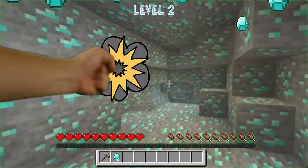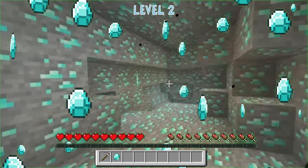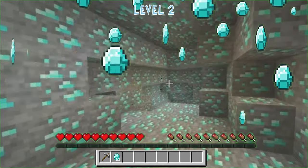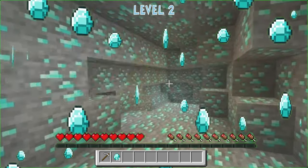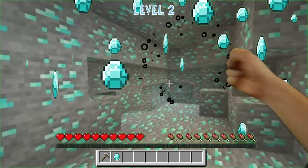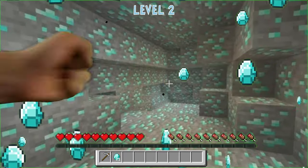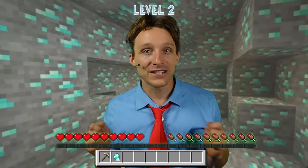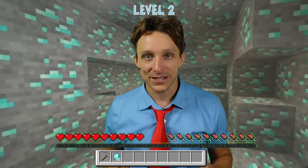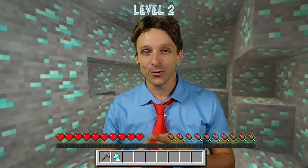Now that we have the diamond ore, we're gonna need to put that ore in the right places to make all of our items. Jump in the right places to place the diamond, and we can make our sword and all the armor that we need.